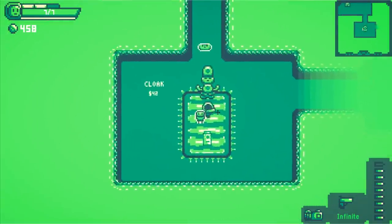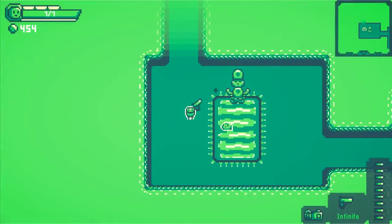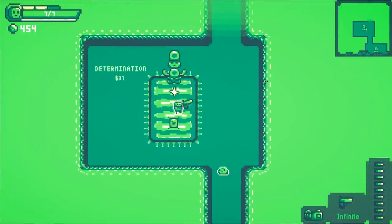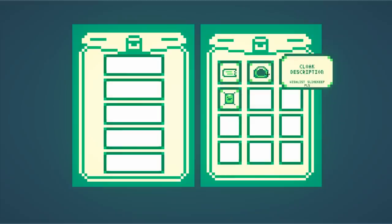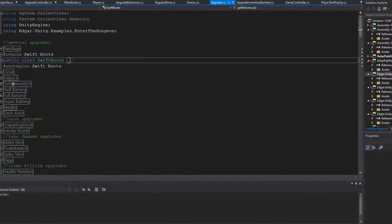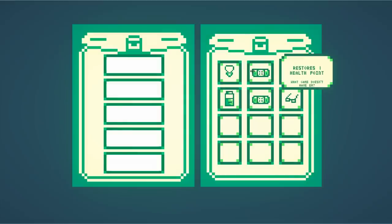I also wanted a system that lets the player view what upgrades they currently have. So I created an inventory element script that makes an info panel pop up upon hovering over an element. I stored these elements in an array in the Slimebook script, and when you purchase an upgrade, the inventory slot updates with the appropriate information. Once an upgrade is purchased, it appears in the Slimebook, and hovering over it shows a popup box with information. I then created descriptions for all the upgrades, plus little 'reference' snippets of text that say something funny or give a reference to something.